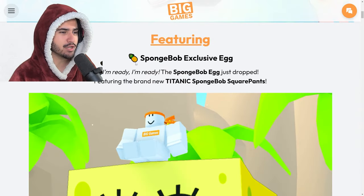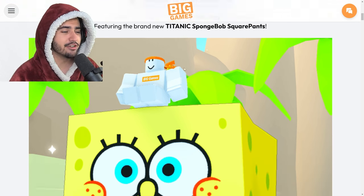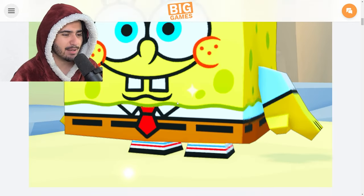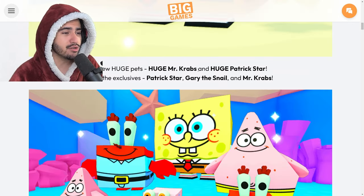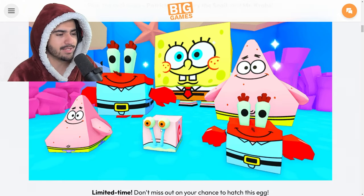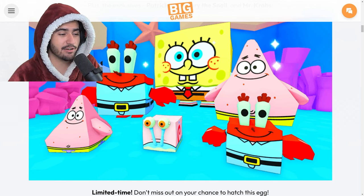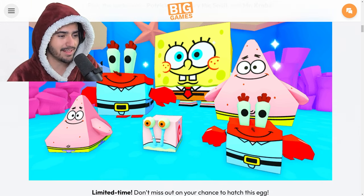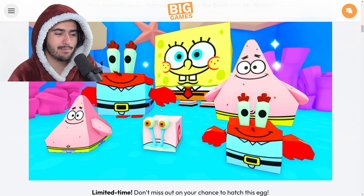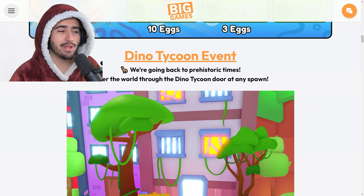Starting off we have Titanic SpongeBob in the new SpongeBob exclusive egg - this guy is so big he can barely fit on my screen. In the dev blog he is absolutely huge. Then of course we have Huge Mr. Crabs and Huge Patrick Star, and the exclusive pets feature a Gary exclusive. Personally Gary is definitely my favorite - I think he looks absolutely sick. I wish there was a third huge slot because Gary would have been a sick huge pet.